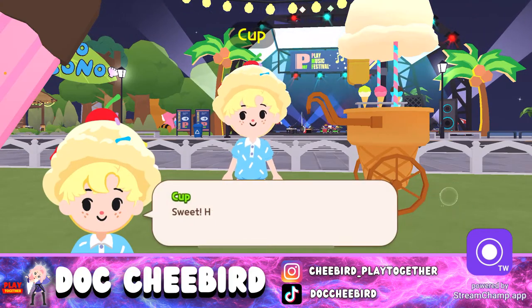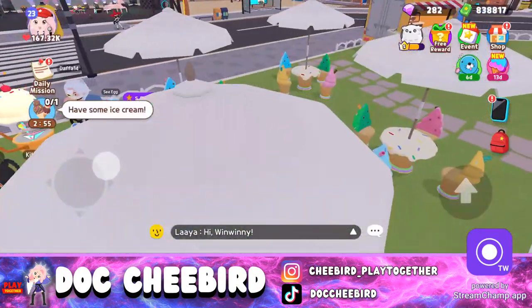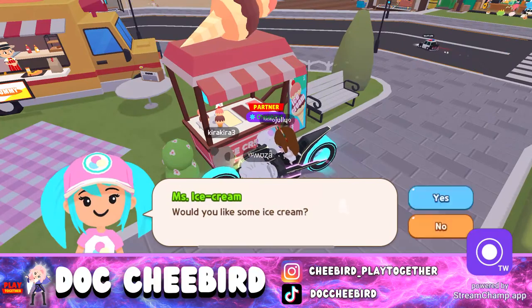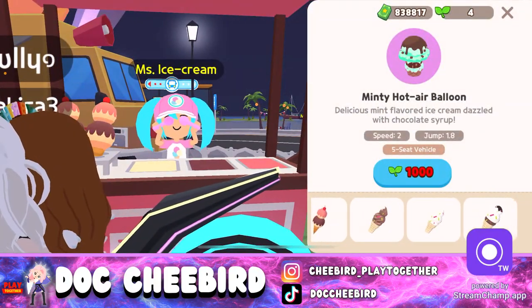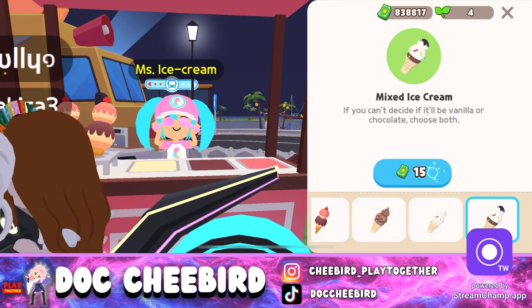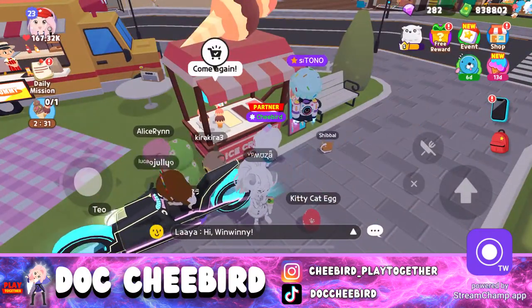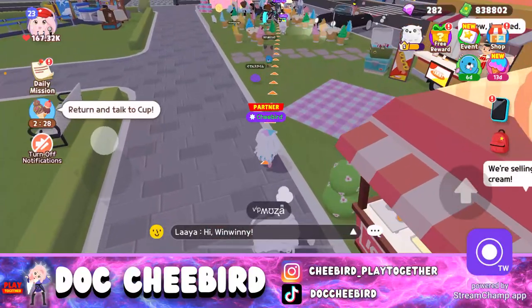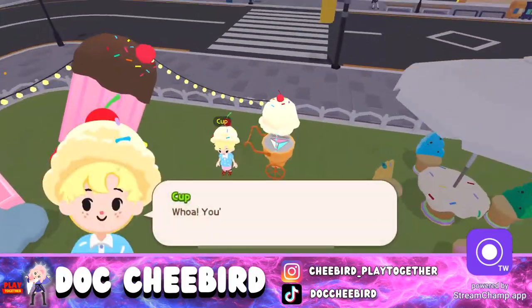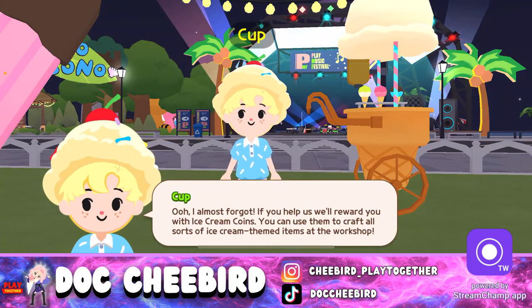We'll buy from Miss Ice Cream. The flavors are the same as before — let's have the mixed ice cream. Once we've eaten, we go back to the NPC and we'll be rewarded with ice cream coins — not cones, coins!